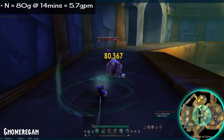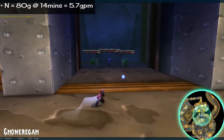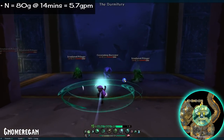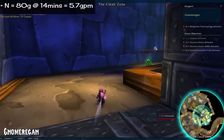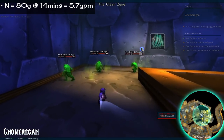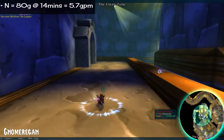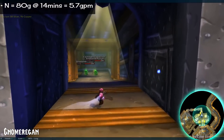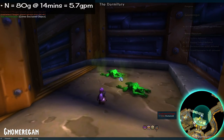Number 9: Gnomeregan. 80 gold in 14 minutes. This one's a long one — it technically has four optional bosses, and I did all of them, as well as clearing a majority of the trash. It is worth noting that you can collect grime-encrusted objects and turn them into vending machines partway through the dungeon. Turning those in can give you random ore and jewels from the vanilla era, though I don't know how worthy it is of your time.